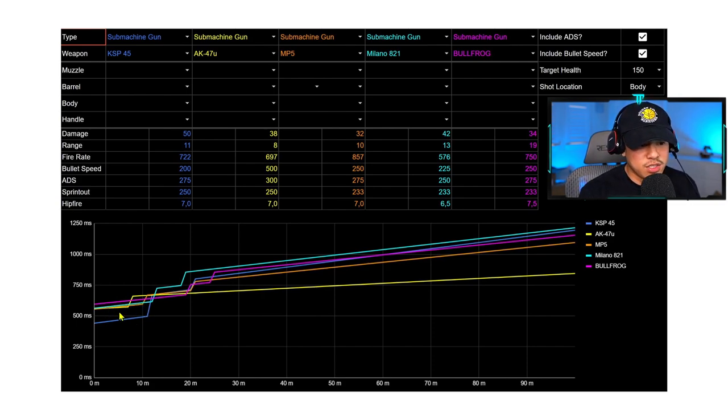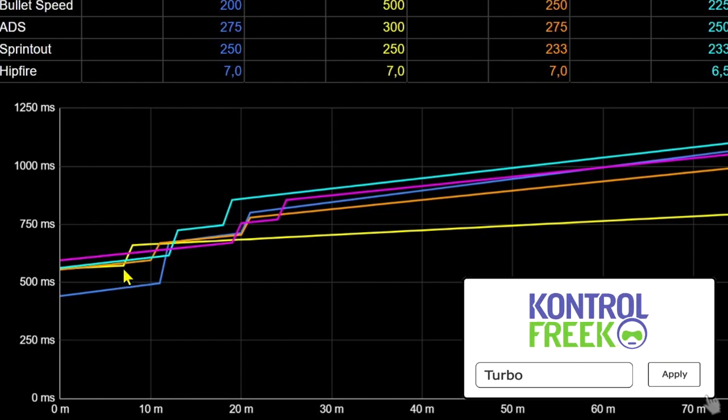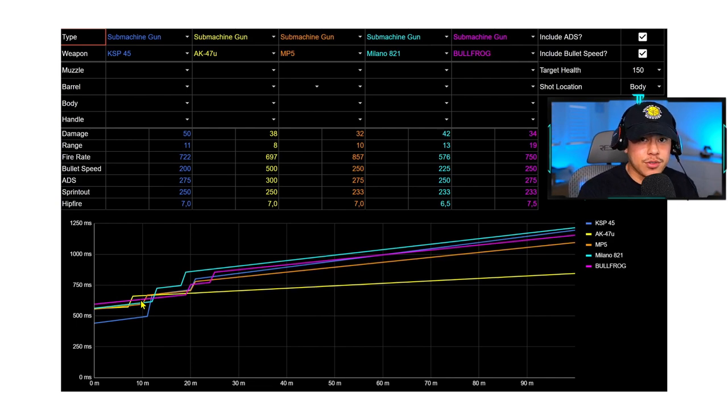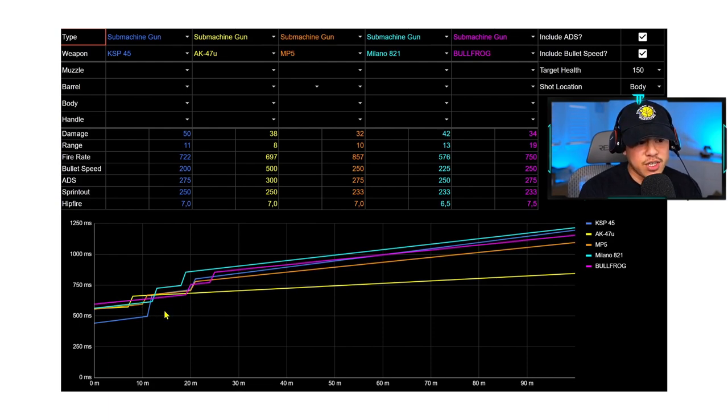Most of the SMGs are very competitive under 10 meters — we've got the Milano, MP5, AK74u, and Bullfrog. For the absolute best SMG time to kill under 10 meters I'm giving it to the MP5 or the Milano. The AK74u's range drops off at about 8 meters, so at that 10-meter range it has a slower time to kill. In order of ranking for close range: MP5, Milano, Bullfrog, then AK74u — but don't count the AK74u out just yet.